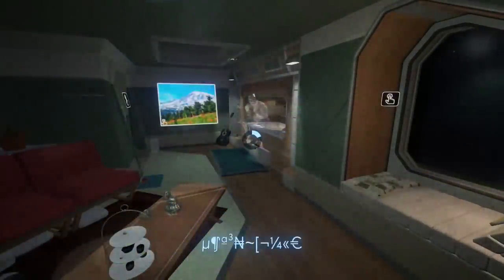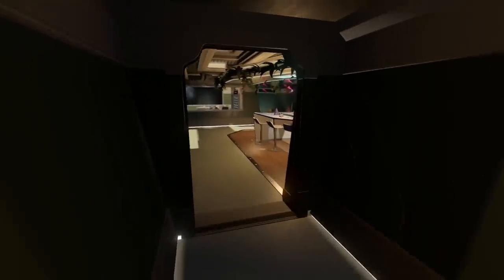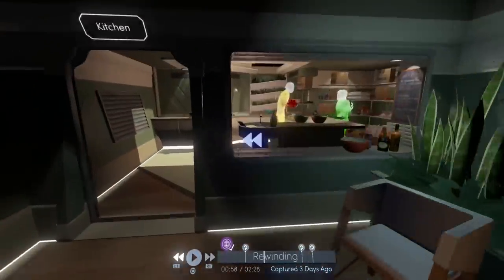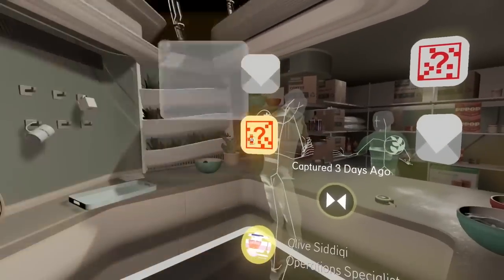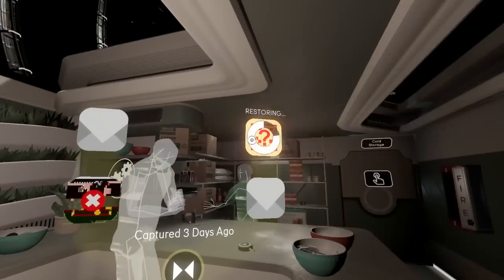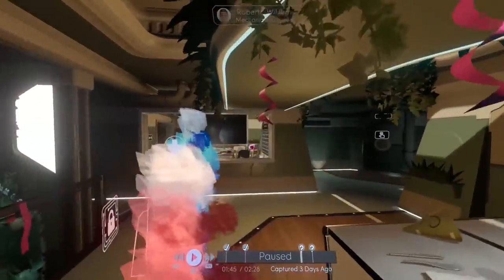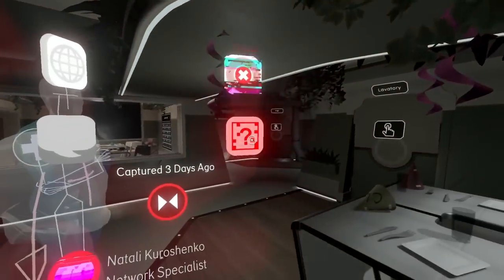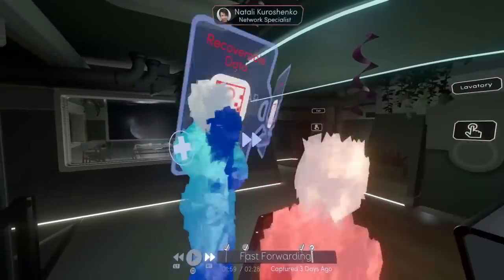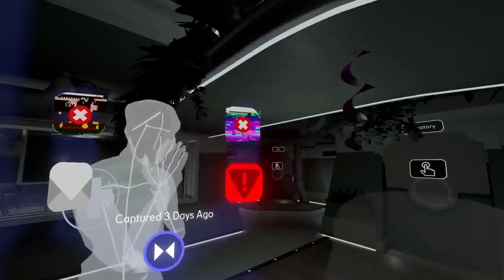Come into this room and press Square to recover the memory or data. Once you recover that data, just come back out — nothing else you need to do in there. Sometimes you have to get the data from the hologram, sometimes you don't. Come in here, rewind or fast forward to make the yellow box appear, then retrieve all the data from him. Any data which is already open or active you don't need to restore — just the ones which have not been restored yet. Fast forward to the red one and restore all that data, then fast forward to the blue one and restore that. Restore all three.